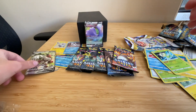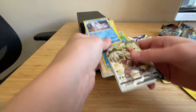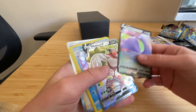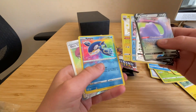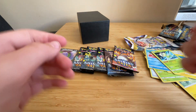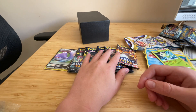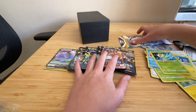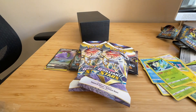That's gonna be it for this video. Here are all the pulls we got: a Ditto V, a Rillaboom V, a holo, a shiny, a Kyogre Amazing Rare, and Gym Trainers. We have a Part 2 coming out after the weekend — maybe Monday or Tuesday — so stay tuned. We're gonna open these Brilliant Stars blisters. Anyway, thank you for watching.